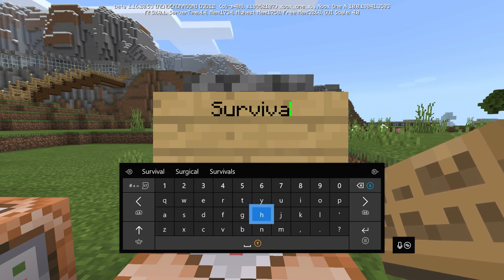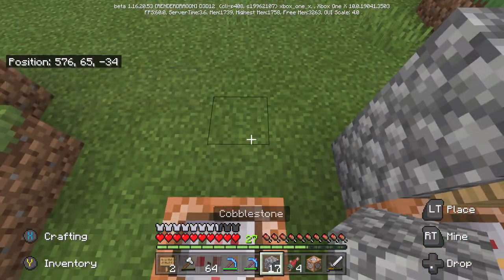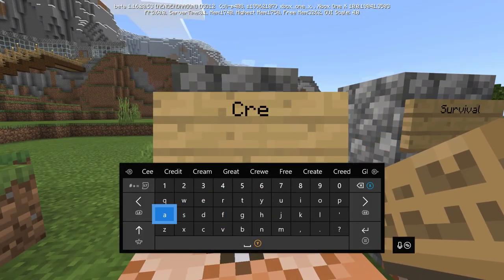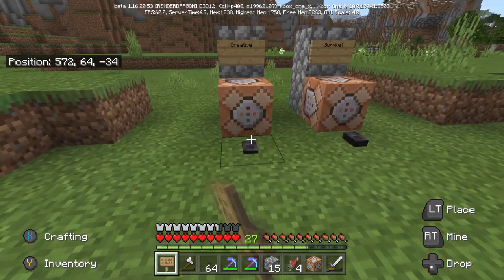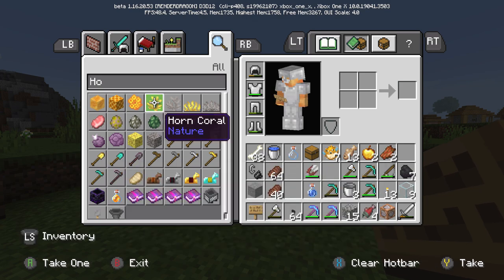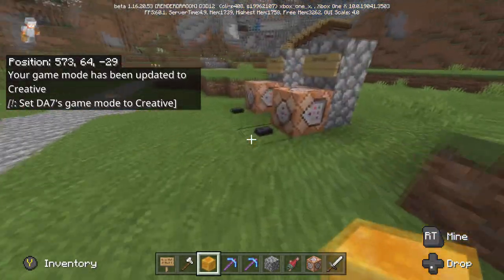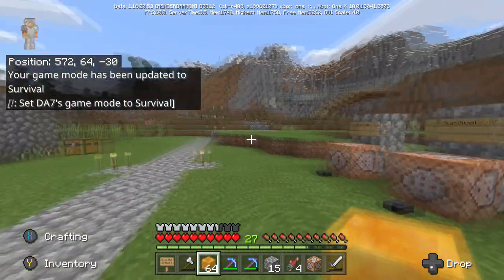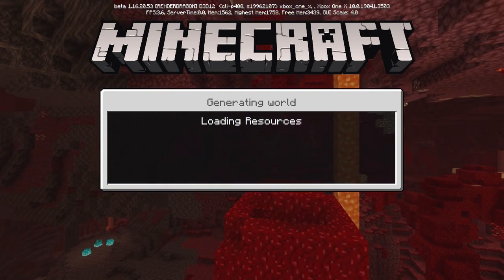Basically guys, what this means for you now is you can grab your achievements in your survival world using creative. You can get everything you need from creative really, and you can build your survival worlds easier. For example, if you want a honey block for the sliding down honey achievement, you just type in honey, grab the block, place it down, go back to survival, and get the achievement. Simple as that. I'm going to show you me saving and exiting and the game still being a survival world, so you still get your achievements and trophies.